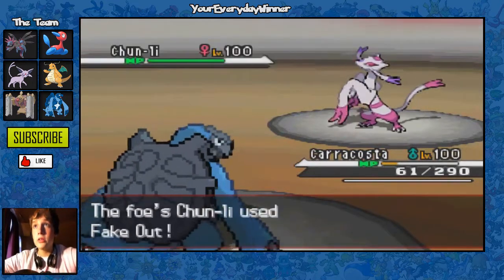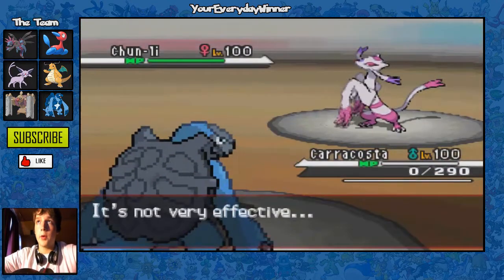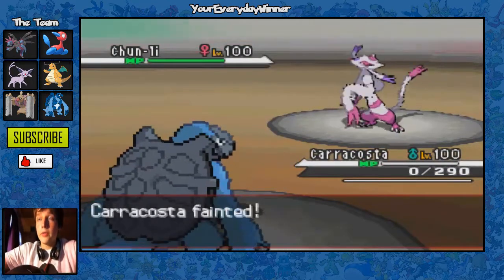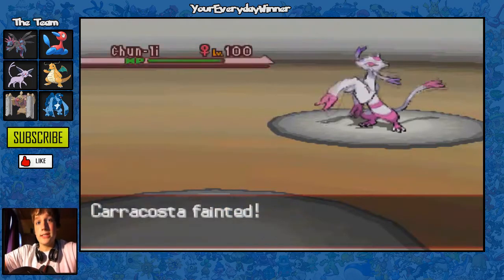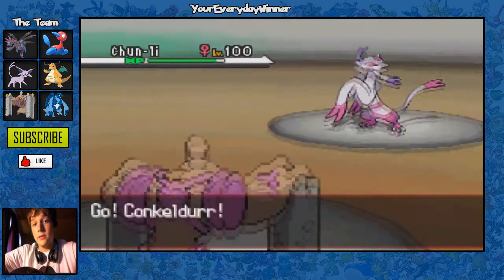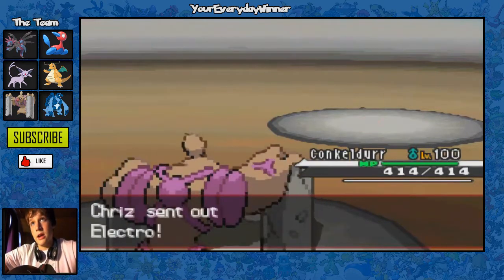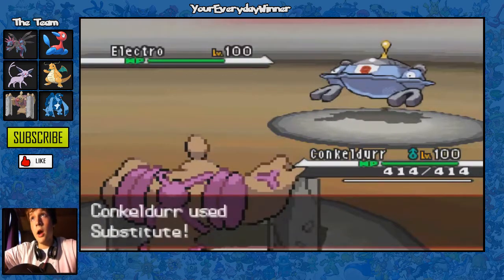He goes into his Mienshao and goes for the Fake Out — this is where the questionable crit comes in. I don't know if that crit mattered because Caracosta has relatively good natural defense even without defense investment. Nevertheless, Caracosta has been taken out, but at least it took down one Pokémon. I go into my Conkeldurr and I'm going to have to play this Pokémon really smart for the rest of the game.